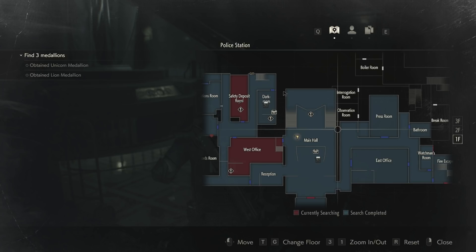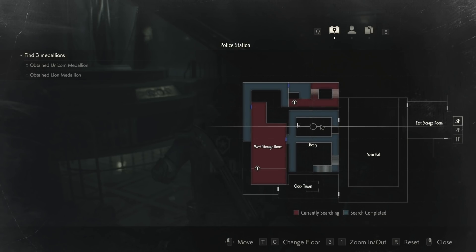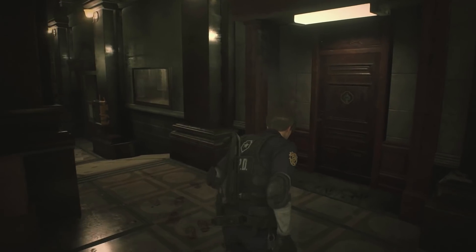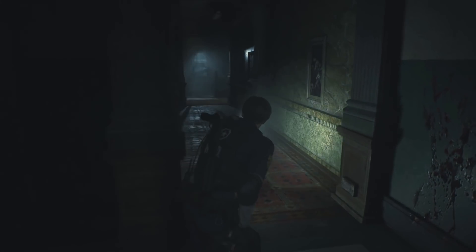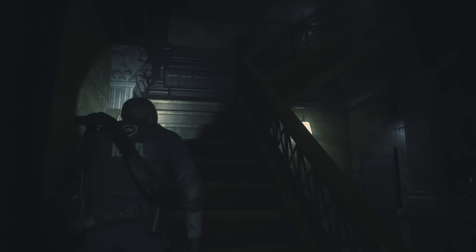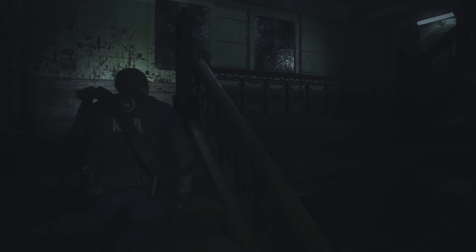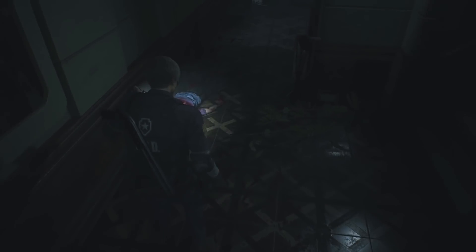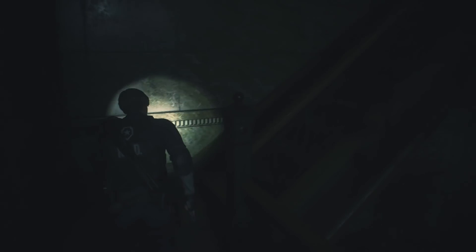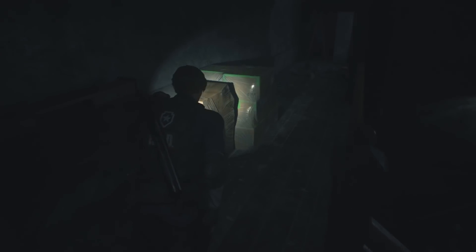For now, let's head upstairs to the third floor actually, which is up here. So we actually have to go back through this office anyway, now that I think about it. But it's fine, because we need to go and plant that C4, so that we can get the final and third medallion. And this zombie should be dead - yes, they are deceased. Okay, good. Third floor.